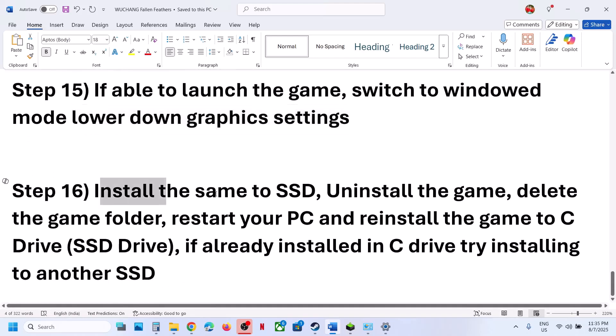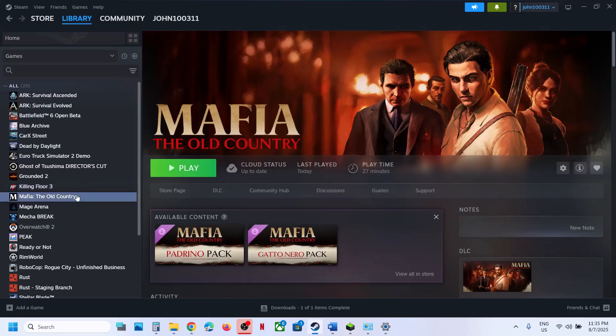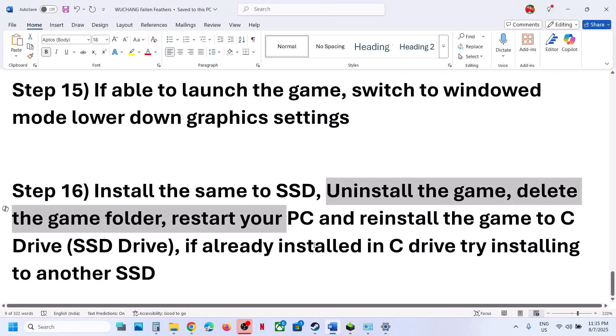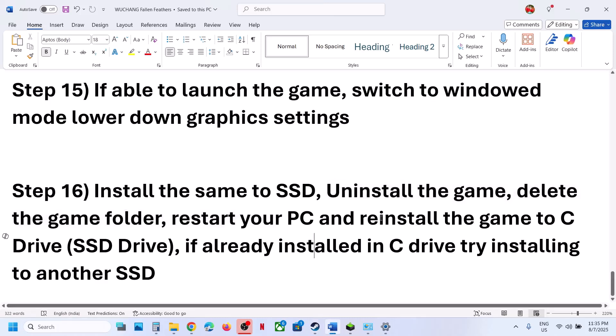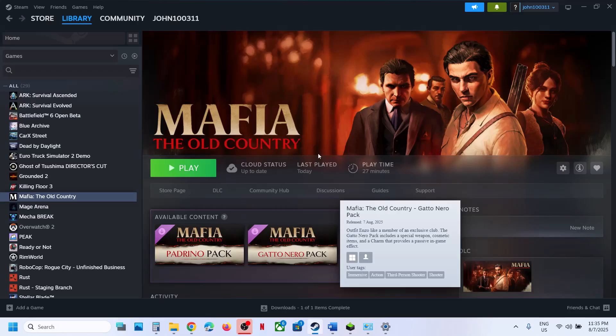The last step is to install the game to an SSD. If the game is installed on an HDD, try installing it to an SSD. If that doesn't work, uninstall and reinstall the game to a different drive. Right-click the game in Steam, select Manage, and click Uninstall. After uninstalling, restart the computer and install the game to the C drive. If the game is already on the C drive, try installing to another SSD. One of the steps shown in this video should help you run the game successfully on your Windows computer. Thank you for watching — please like the video and subscribe to the channel.